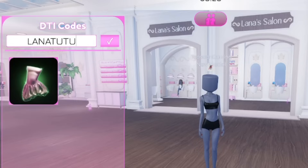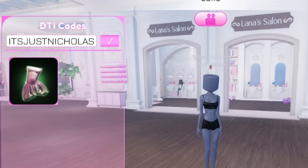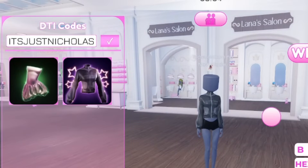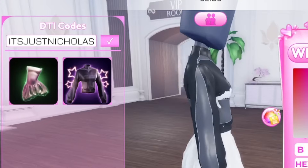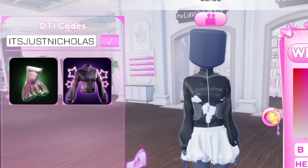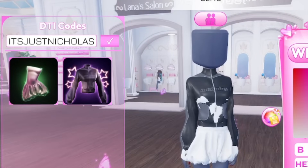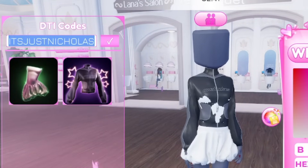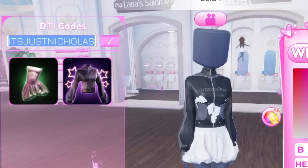Moving over to the next code — it's a pretty long one. The next code is 'nicholas'. This should give you a free reward, not sure what type though. Let's go ahead and redeem it — oh, you get a jacket! Look at that, the dress and jacket combo — this is so legit, I like this so much. Make sure you type 'nicholas' the exact same way and it should work for you.